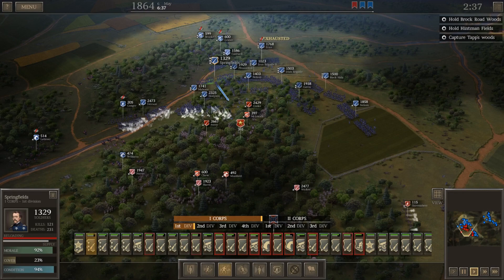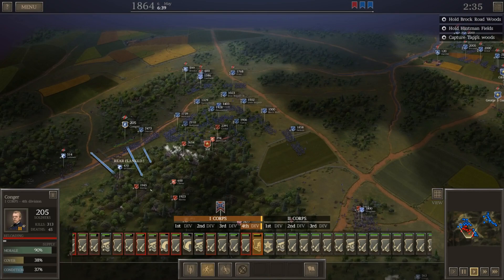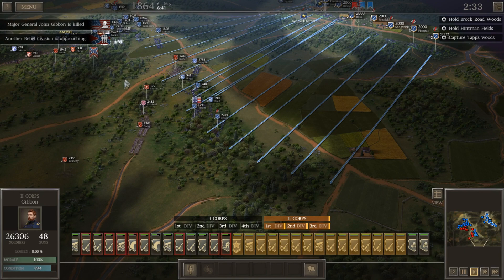I'm trying to drive him back hard. Williams has driven him back. Get some guys up here. Move our supply wagon in. The second corps is arriving on the field — we'll just deploy them straight across. Kind of advance them in. Another rebel division's approaching. We've got about two hours, it looks like.